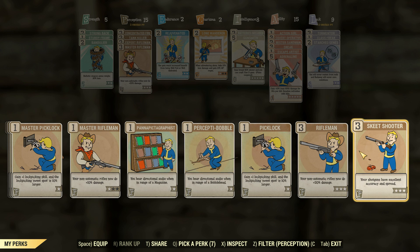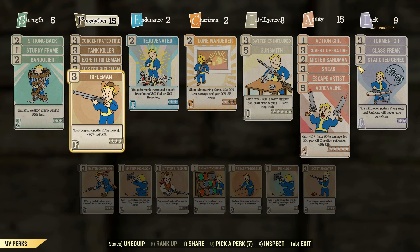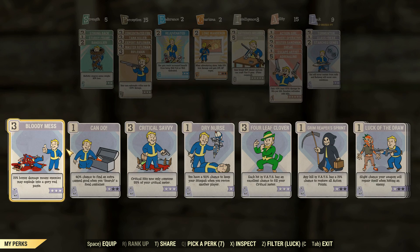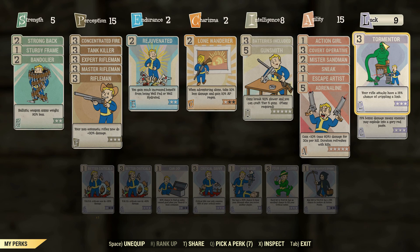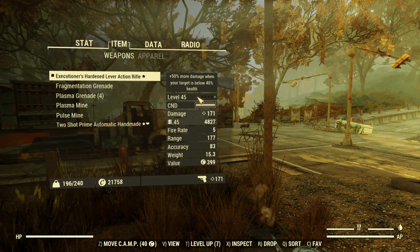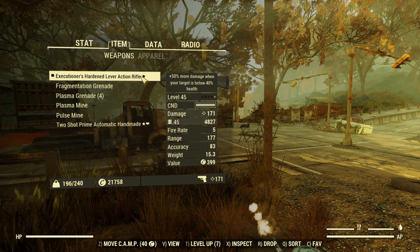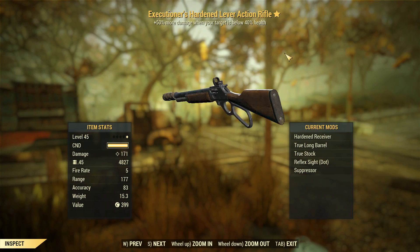Obviously, we're going to be chucking on all of the Rifleman perks. We've also got Tank Killer, Concentrated Fire for a little bit more armor penetration, and to increase our damage ever so slightly more, we're going to add Bloody Mess. We've also got Tormentor here — that'll help us cripple some limbs if we want. We're going to be using our natural aim for most of this. And with all of those perks activated, those bastards shot out my wall — we've got 171 damage, which is pretty damn good indeed.